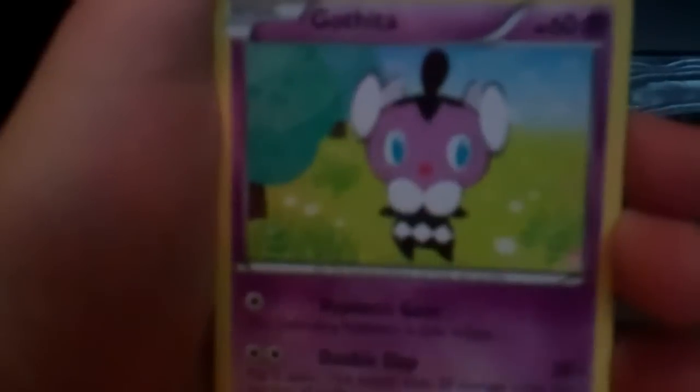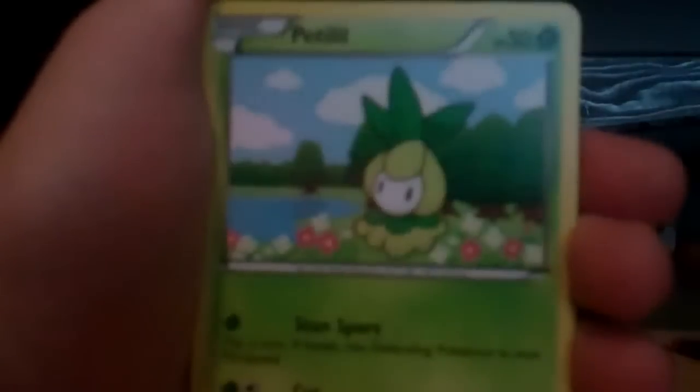This pack contains Pawniard — Sandile, Sandile, Petalil, Joltik, Great Ball, Gotharita, Galvantula, Venipede as the uncommon, and the rare — oh crap, are you kidding me? I freaking got a Simisear. Wow. This is not going my way today.